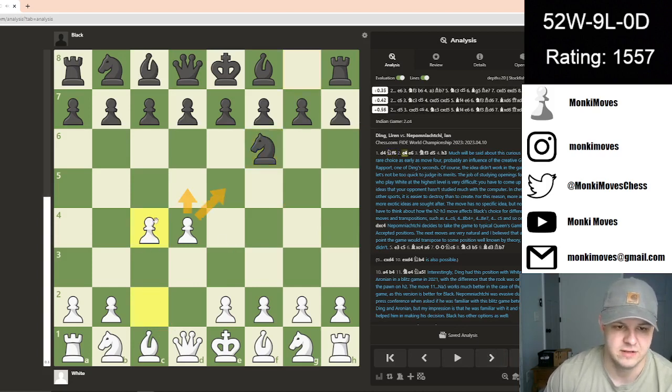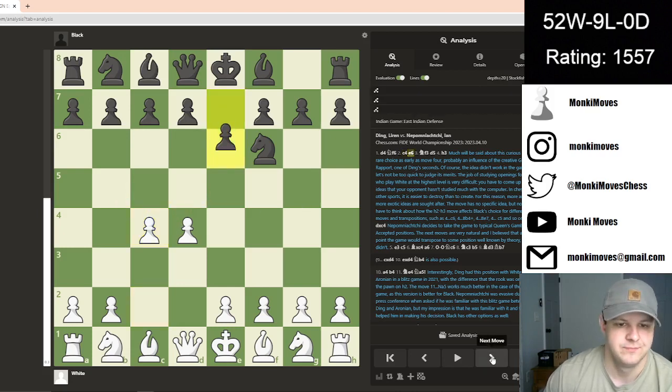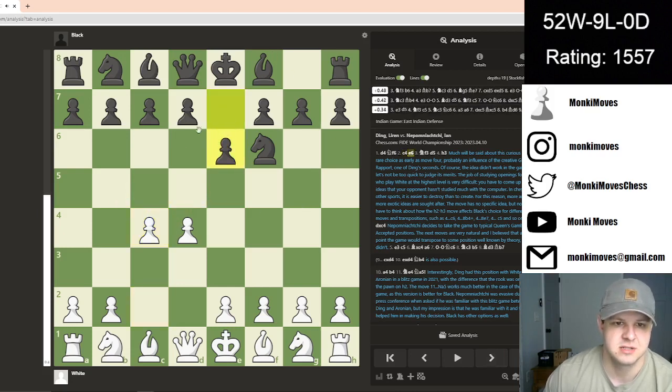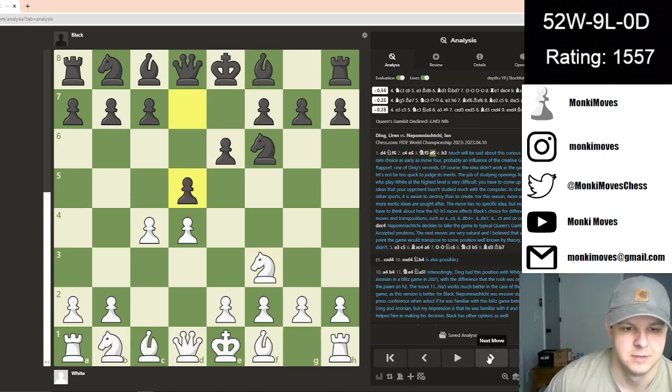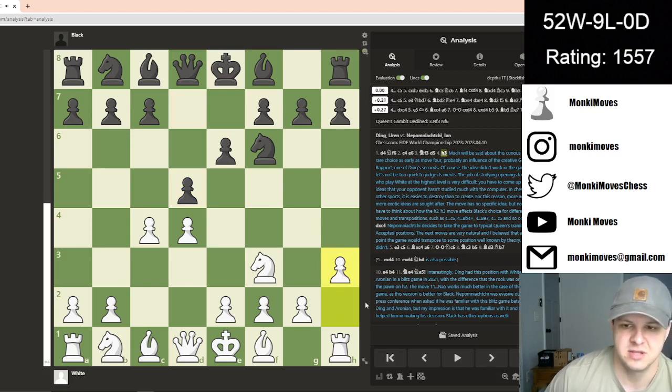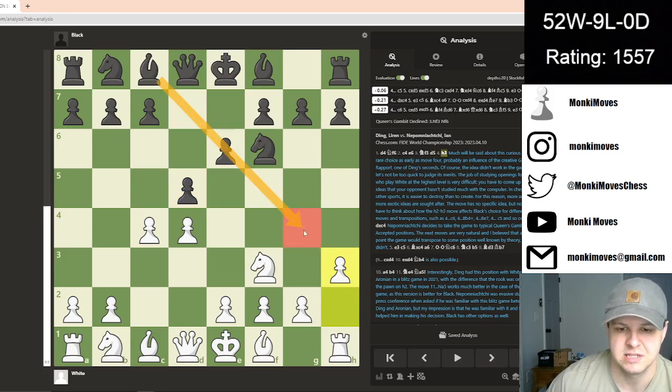We see c4. He takes advantage of the center since black chose not to. We see e6, making room for the bishop, looking for a potential c5 move. Knight to f3, and then we see d5, h3. And this move, I personally think is kind of weird. I don't know that this is a normal move just because the bishop is not going to be resting on this square since e6 is blocking it.